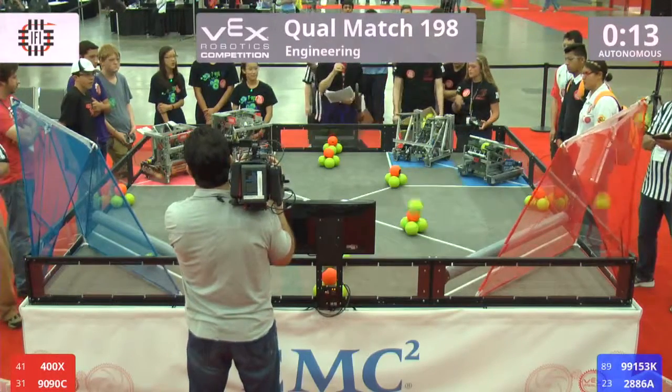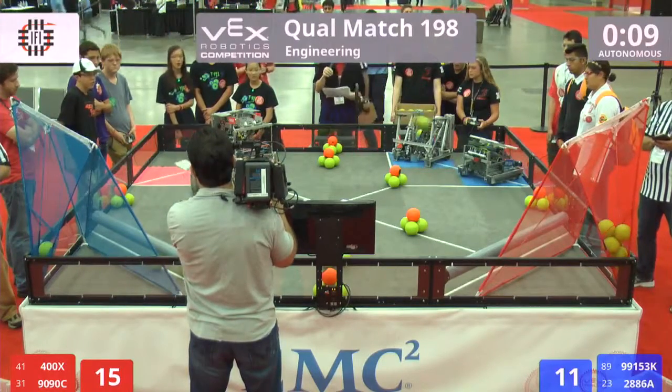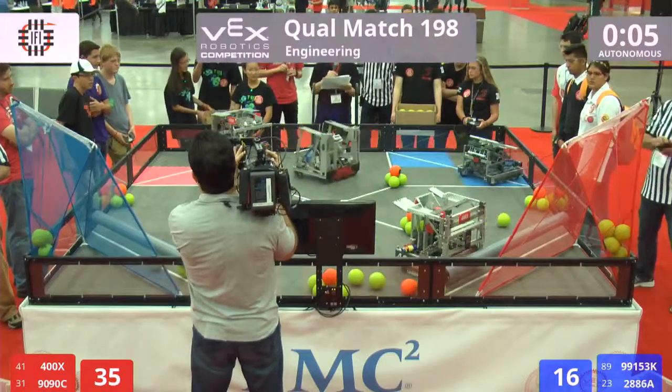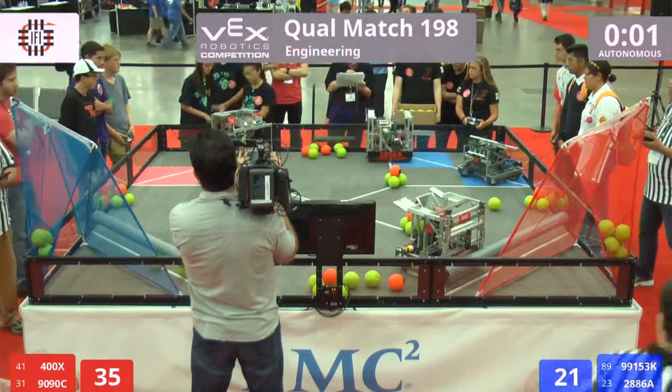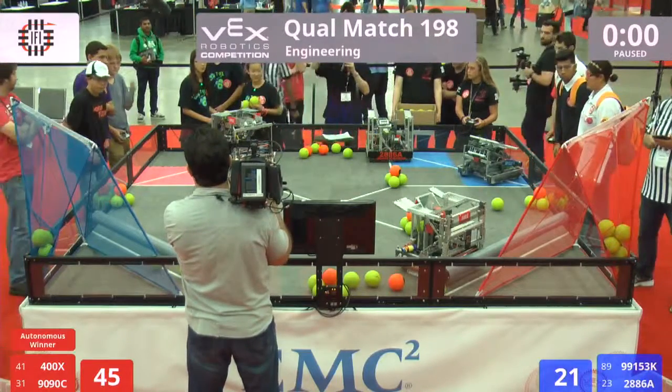On the field we got 400x in red along with team 9090c in red. That is T-Vex and Vesuvius. Alright, blue, we got nine — clear advantage red, three, two...